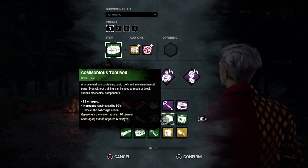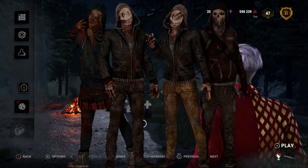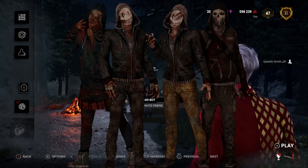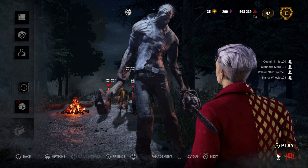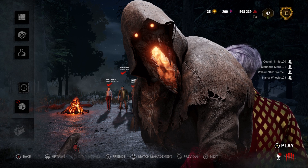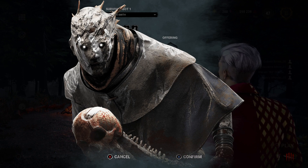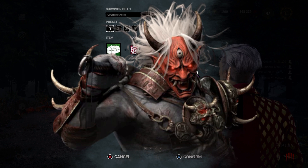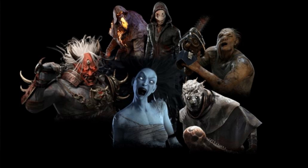The killers we're going to be choosing are: first, Spirit, because she's very fast when she phases; second, Legion, because they also get a speed boost when you use their power; third, Hillbilly, because he gets a massive speed boost with his power; fourth, Blight, same reason — very fast with his power; fifth, Wraith, because he's fast when he's cloaked; and last, Oni, because he's also very fast when you use his power. These are the killers I decided to go with, because other killers are not as fast or they have teleport — I just want to see who's the fastest by only running forward.